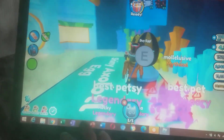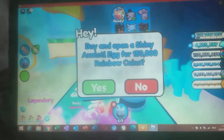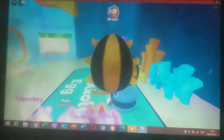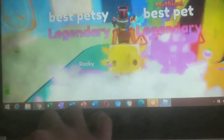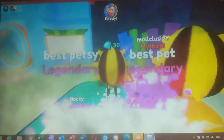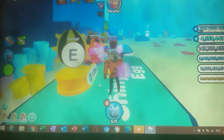I wish Pet Simulator X would have some updates because they haven't updated for a long time. A shiny axolotl egg! We got a nature axolotl and another nature axolotl. I'm spending a lot of my coins. A golden fancy axolotl and another golden fancy axolotl. Let's get to the next area.